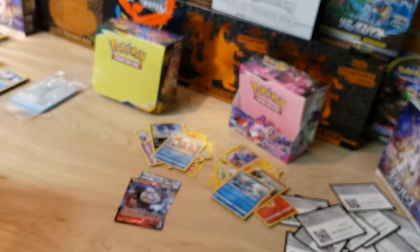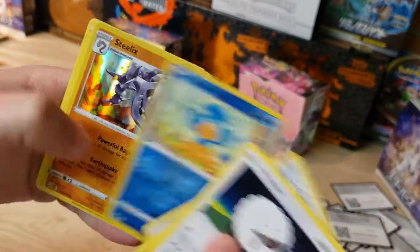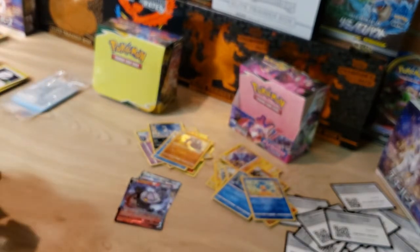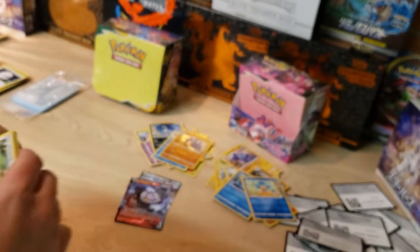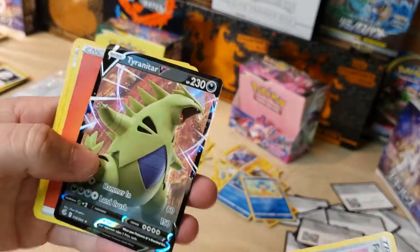Genesect artwork on this pack. Starting with a Wooloo — Panpour and a Steelix holo, that's pretty cool. Four packs left from the second half of the Fusion Strike box — let's see if we can pull something. Got a Farfetch'd Bell reverse and a Tyranitar V! Three V's now.